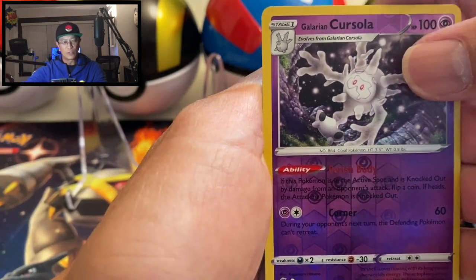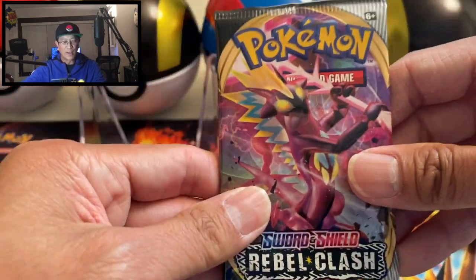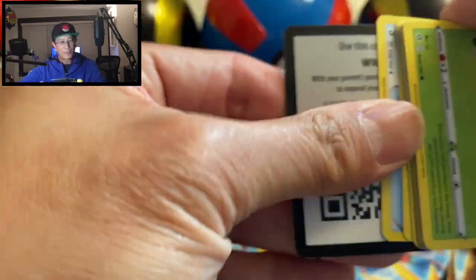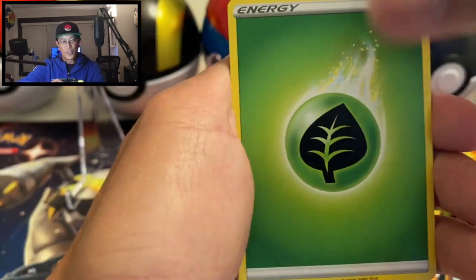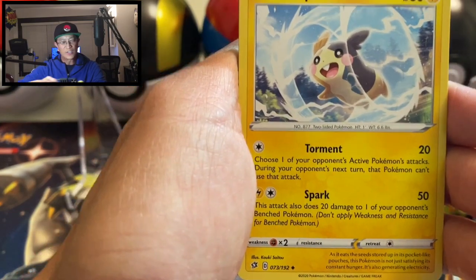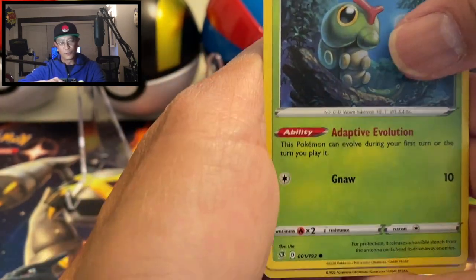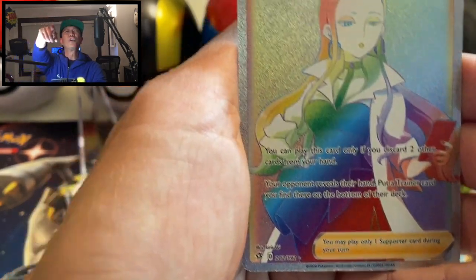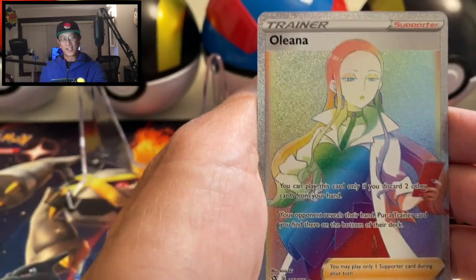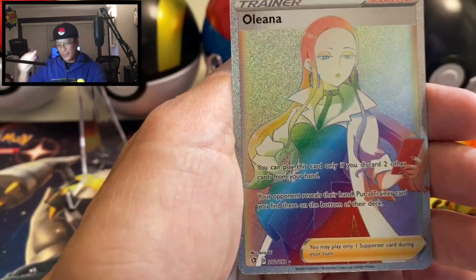We've got Galarian Corsola reverse holo and a Galarian Darmanitan regular rare. We're trying to catch that awesome secret rare Boss's Orders. Check out Jim's video as well — JDStateCCM90. He is doing his own video for this pack. Diggersby reverse holo... oh Jim, look at this guys — it's an Oricorio full art secret rare rainbow rare! Awesome!